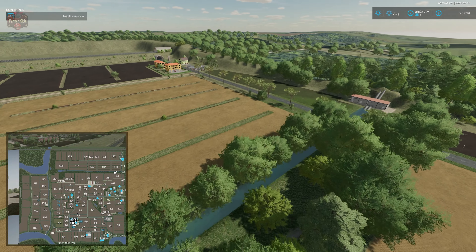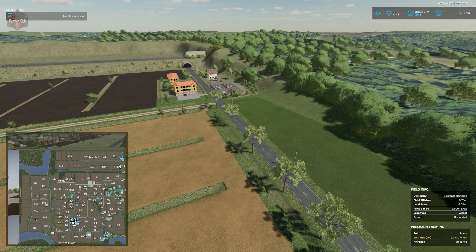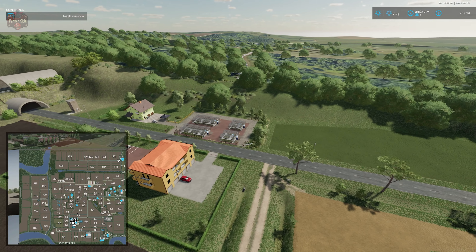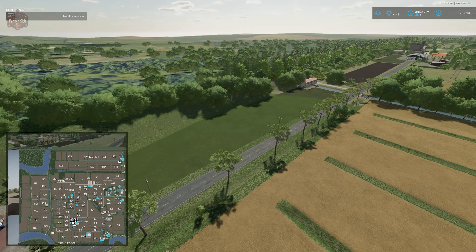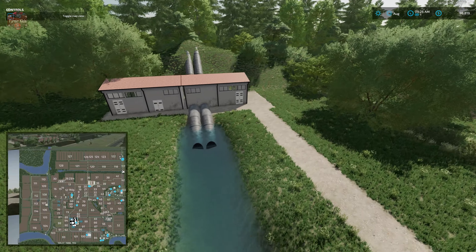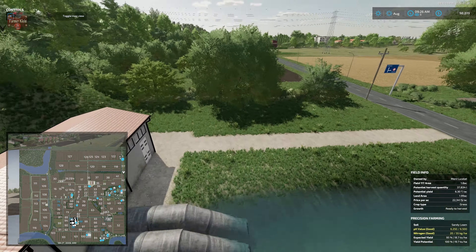Scattered around the map we have high power lines and regular utility poles throughout the fields - all poles I tested did not have collisions. Up in the northeast corner we have our four greenhouses. There's also what I think might be a pumping station, kind of neat. Then back here we have our vehicle shop.